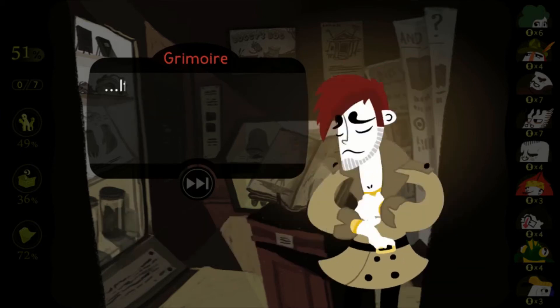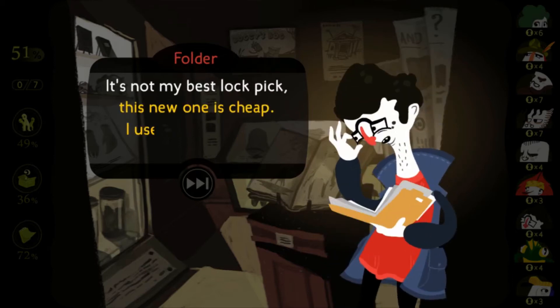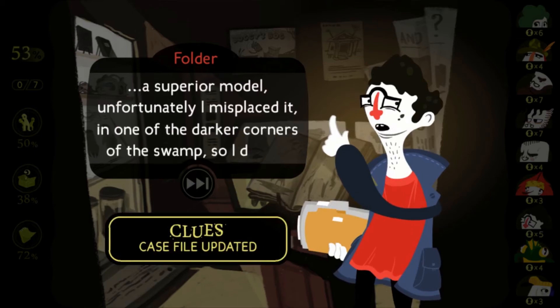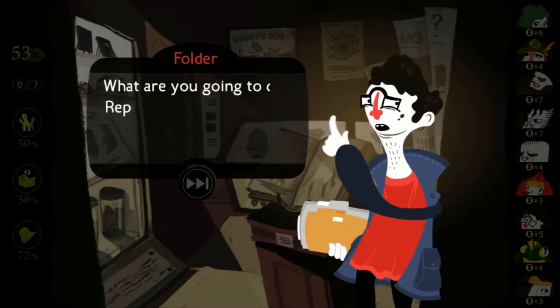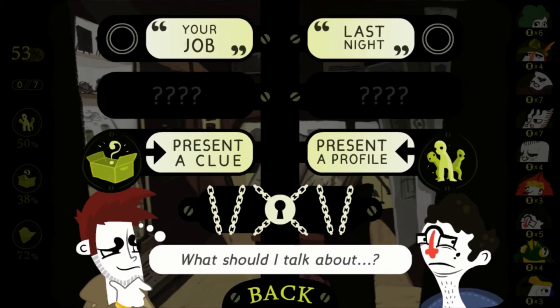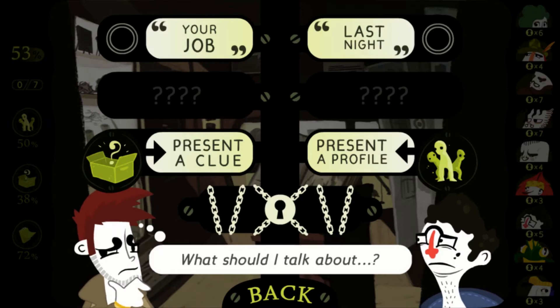"You just admitted to breaking the law. If everyone did that, my job would be a lot easier." This new lockpick is cheap — I used to only want a superior model, but unfortunately I misplaced it in one of the darker corners of the swamp. "I'm writing down your confession about sneaking around here at night." "Then what are you gonna do — report me to Remington? Good luck, my friend." Suspicious. Look at his expression — screams confession.